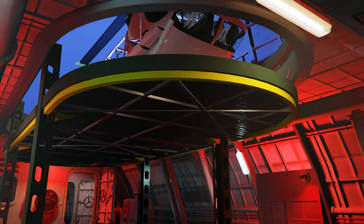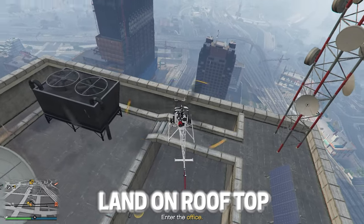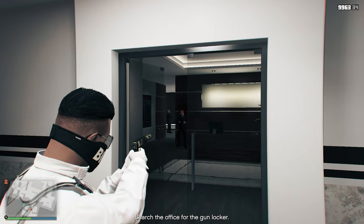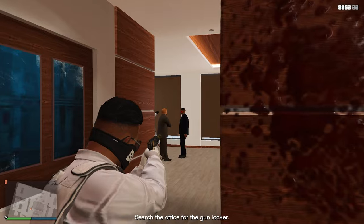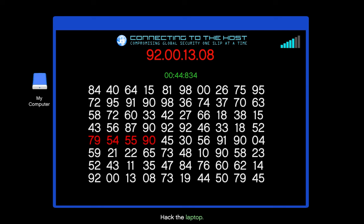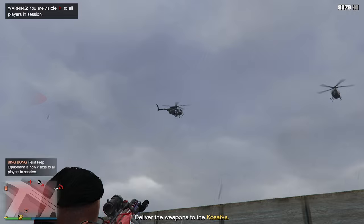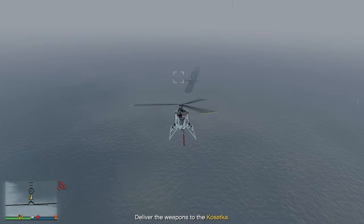If you haven't yet, make sure to fast travel to Vespucci Beach. Now take your oppressor mark 2 or sparrow and fly towards the building. Make sure to land on the rooftop so you can do this in complete stealth, which is the fastest way to do this mission. Once you're inside, use a suppressed weapon and kill this guy first — shoot a bullet to open the door, then with your second bullet kill him. Kill the guy on the right side of the entrance as well, then go in this direction. Kill these two other guards and behind the desk you will find the last guy to take down. Now you can open the gun locker, hack the laptop, collect the weapons and exit the building. Make sure to exit through the roof. There will be two helicopters which will spawn in trying to kill you — just kill the enemies in the back and not the pilot, so they won't respawn and no one will kill you when flying back to your Kossetka.